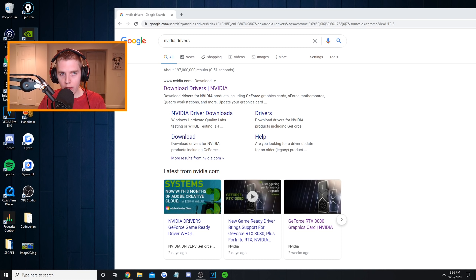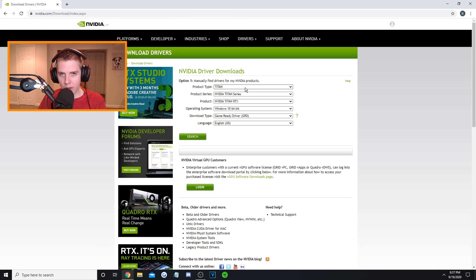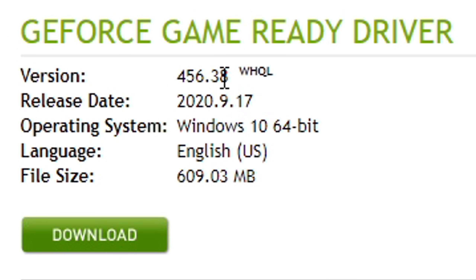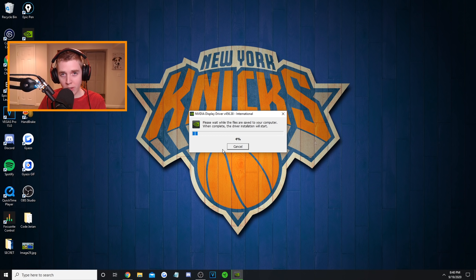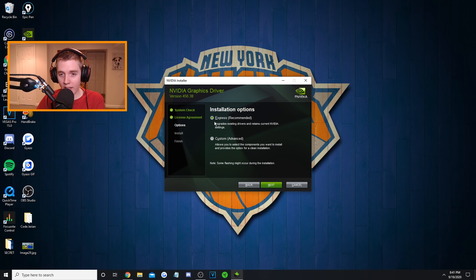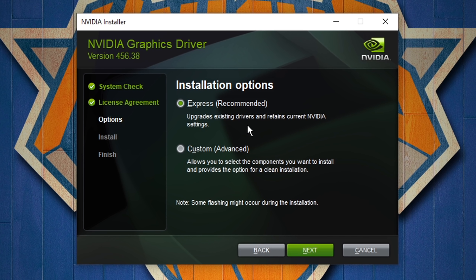The other way you can update your drivers if you don't have the GeForce Experience app is to simply search NVIDIA drivers on Google and go to the first link from NVIDIA.com. Once you get there, put in the criteria for your graphics card — mine is the GeForce 10 series, Game Ready Driver. Select your language and search it up. This is the same exact driver: 456.38. Press download, press OK to extract it, agree, and install through the NVIDIA installer.